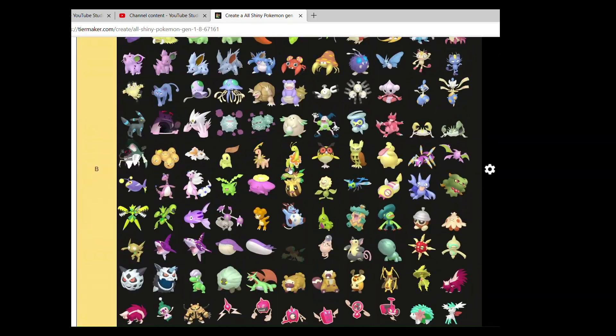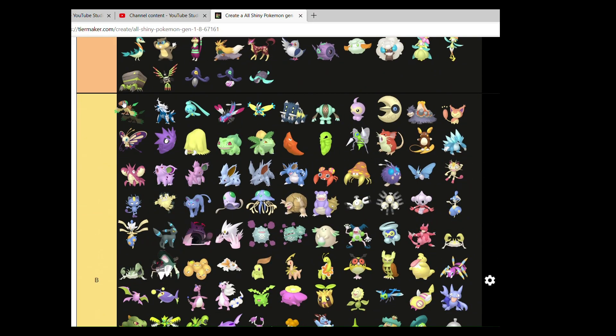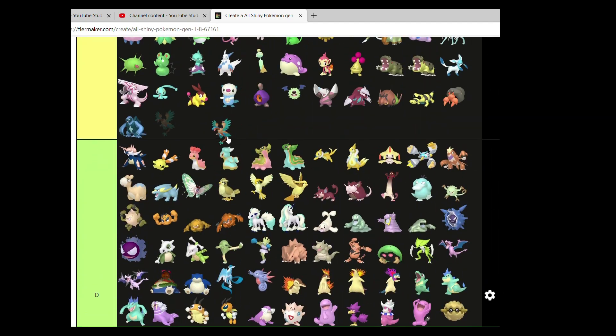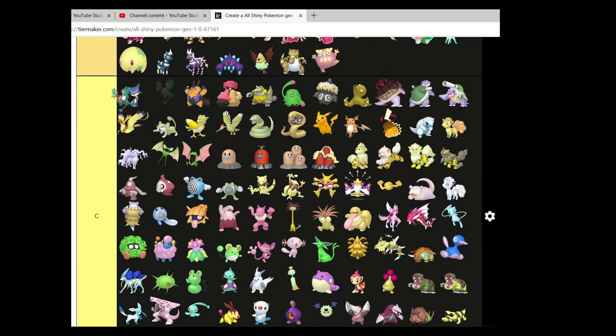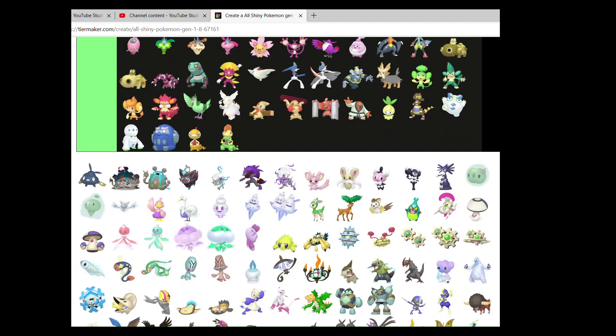Archen — top B. Not my favourite. I like the coloring but it just could have been better. Same with Archeops — I can see how the shiny changes, you can go in between those two. I think that works well enough, just not a big fan of the changes.